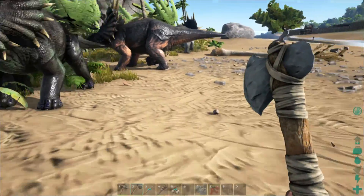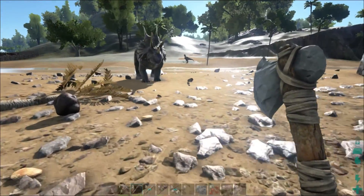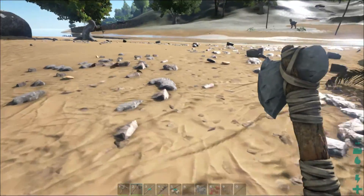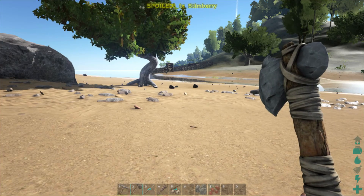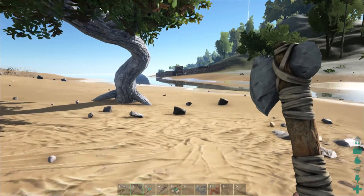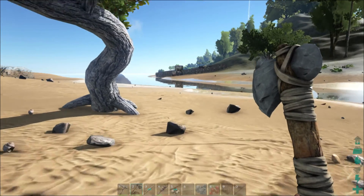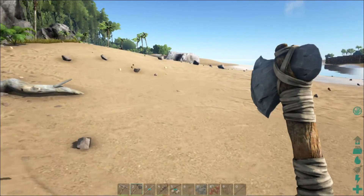The fin guy basically looks like a giant dinosaur with a giant fin on it — it's a carnivore and it eats everything. Look at that little bastard over there — that's my house! And there's even a raptor in front of my door. You better not go near my house. Is he trying to get in my house?